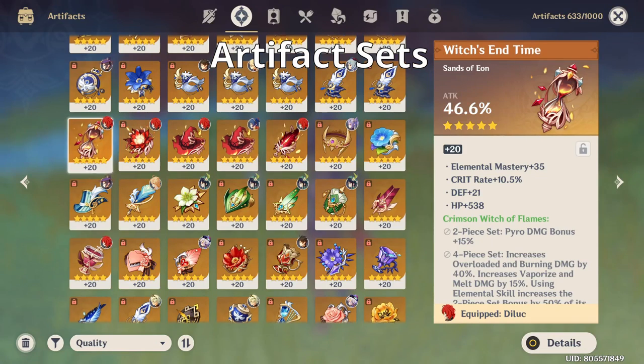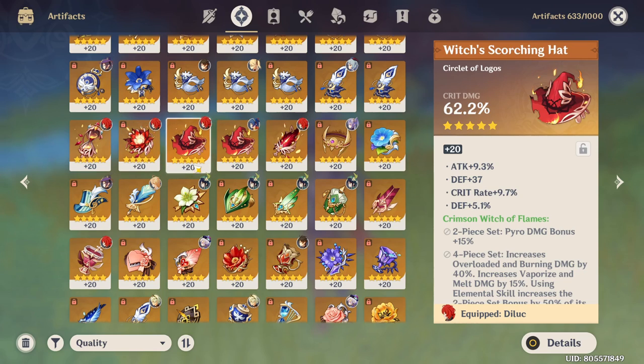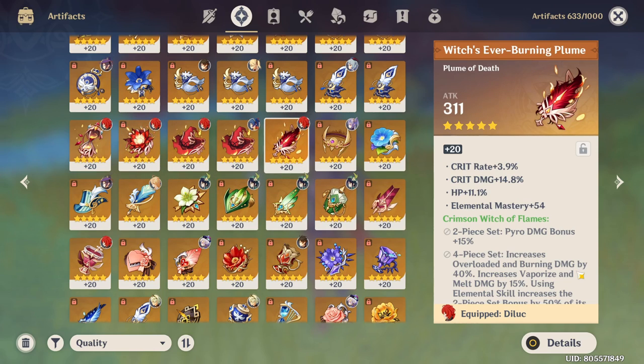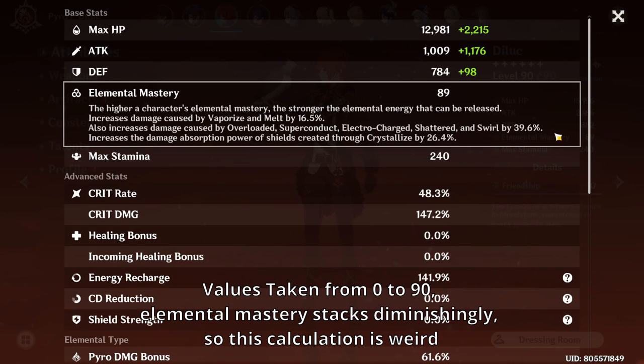Let's start off with 4 pieces of Crimson Witch of Flames. Standard elemental 2-set effect with the 15% pyro damage bonus, and a really good 4-set bonus which increases damage from pyro-based reactions and also further increases pyro damage when an elemental skill is used. But unlike other units, Hu Tao will only be able to get 1 stack at any given time from the 4-piece bonus due to the long cooldown on her elemental skill. The final bonus she gains from this set is around 22.5% pyro damage and around 90 elemental mastery from the reaction damage increase.